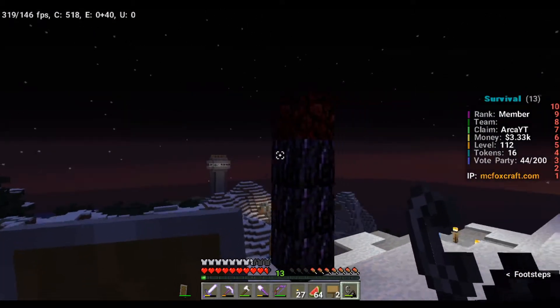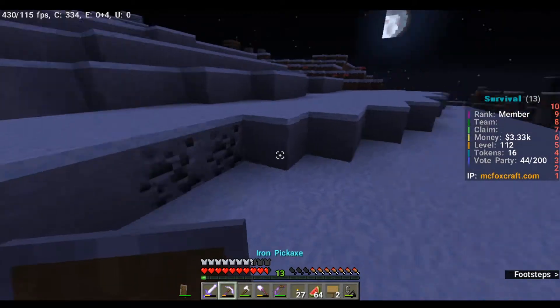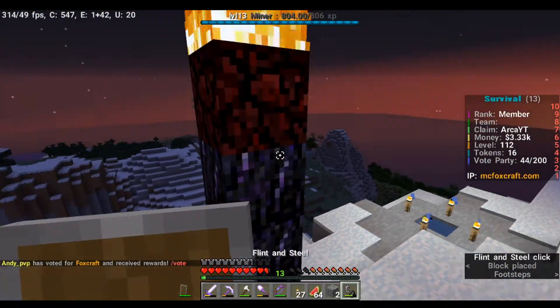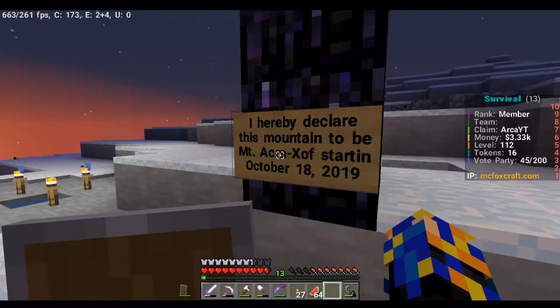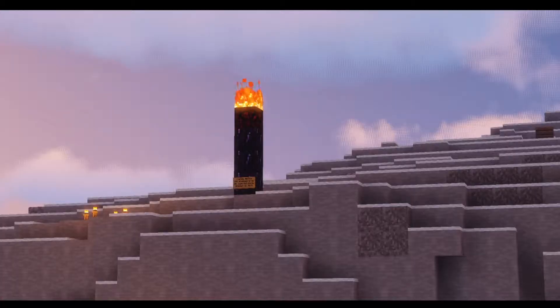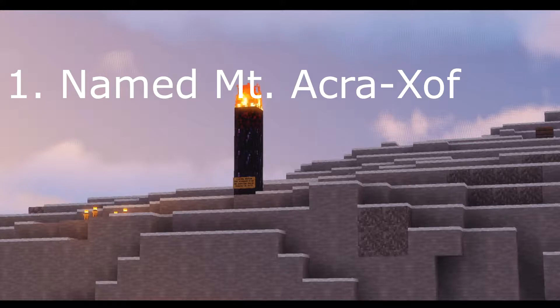Okay, I can't light another portal apparently. It's official — this mountain has now been renamed to Mount Akra Chuff. That's how it's pronounced: Akra Chuff. I couldn't fit the word 'starting' on it so it just says 'start,' October 18th, 2019. So let's go over our achievements: achievement number one — we have officially named the mountain directly behind the front door of the base to be Mount Akra Chuff, spelled A-C-R-A hyphen X-O-F, starting October 18th, 2019, although the current time is 12:01 AM on the 19th.